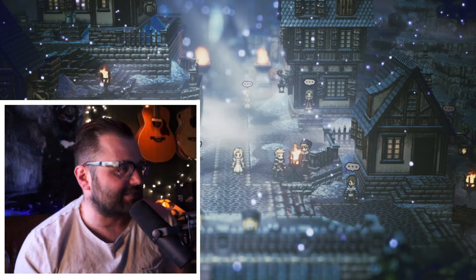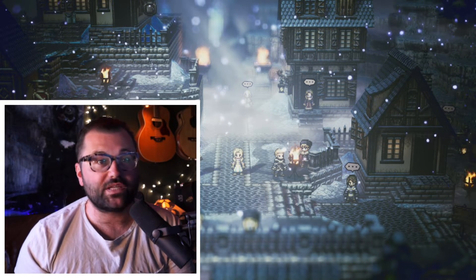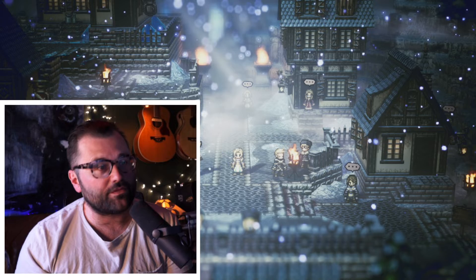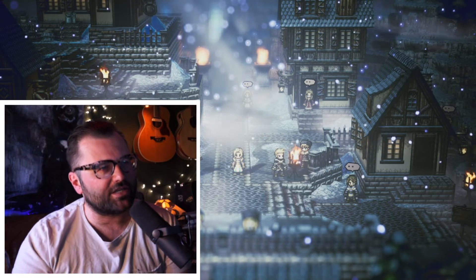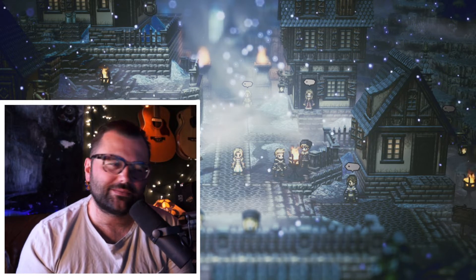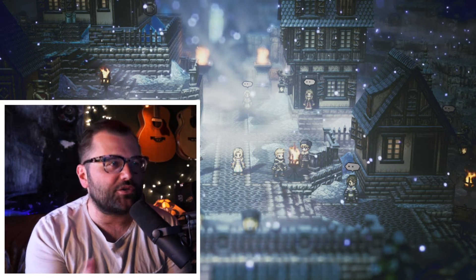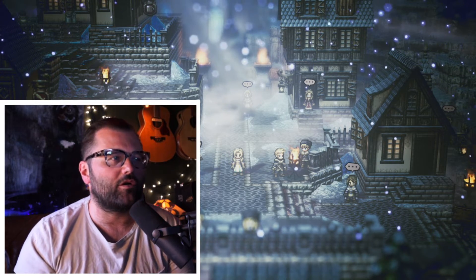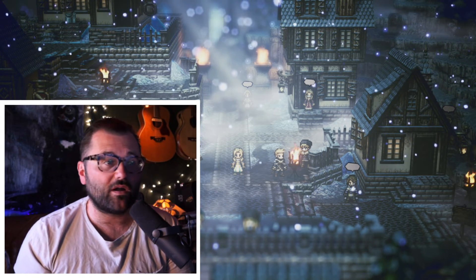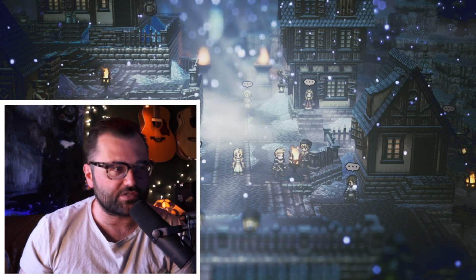I do tend to like combat with more movement and strategy — very chess-like, guarding flanks, more like a Banner Saga style. But so far this combat has been way more interesting than I thought it would be. The visuals are as great as I'd seen, and the music is even better than I expected. The stories are a little slow to start due to heavy front-loaded backstory, but so far so good. It's free on Game Pass, so why not give it a try — those are my thoughts on Octopath Traveler so far.